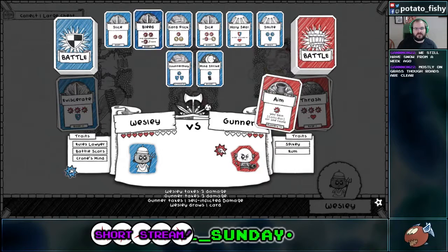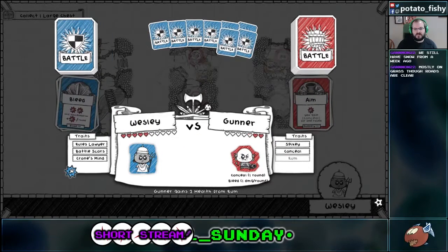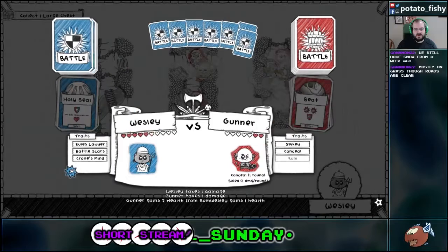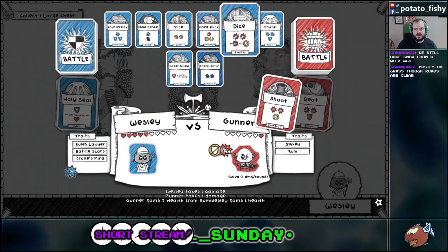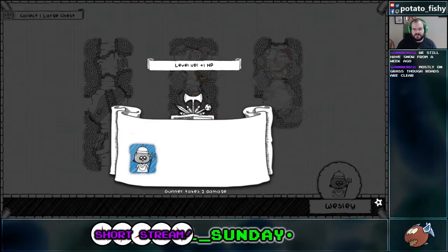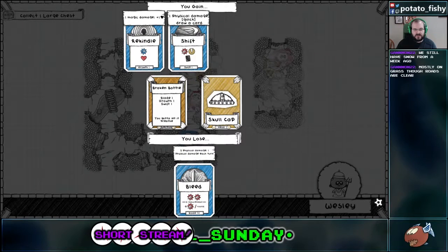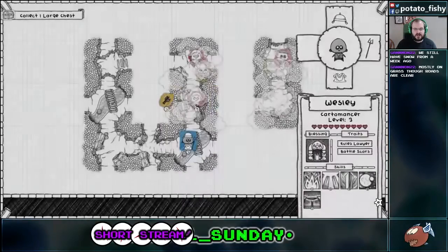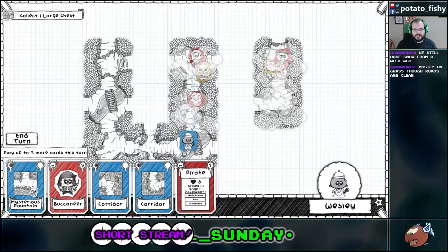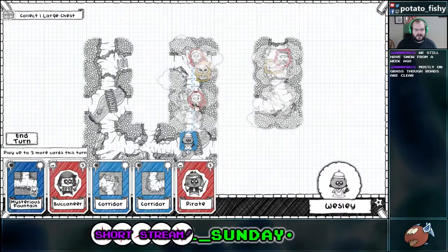Bleed. We'll go Holy Seal, and Card Flip — so it'll take him out before he damages me. This is a completely different build than I had for Cardamancer last time. Okay, what do I want to do? That's got growth on it and swift and blade. Yeah, we're going to go with growth because we could really use growth. Which is kind of sad because bleed is really useful, but it's just not a thing that comes in handy.